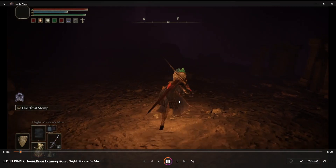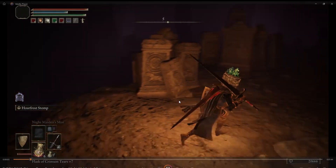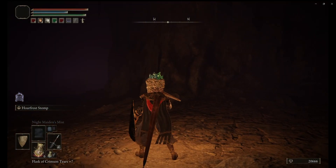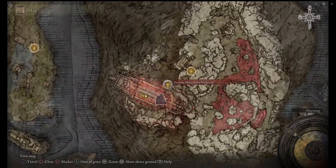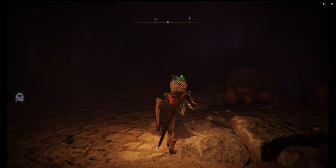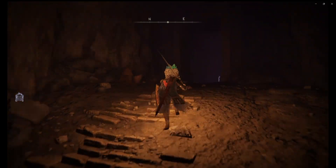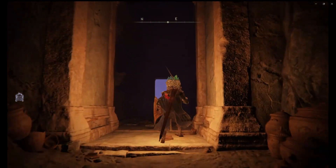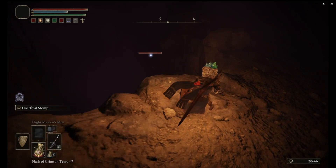In this particular scenario, I am in the Dynasty Mausoleum where you fight the Maug boss — so Dynasty Mausoleum midpoint. Right in front of you there's a site of grace, you probably have found it.